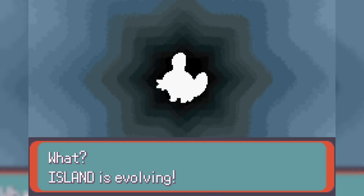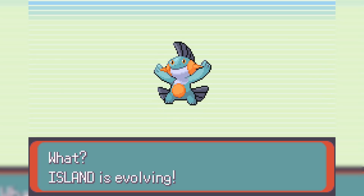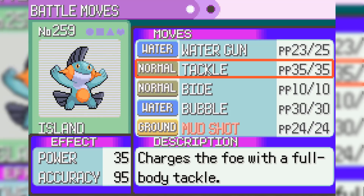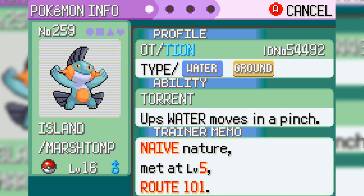In a few battles, Island isn't doing too well, so I grind Island all the way up to level 16 where it evolves into Marshtomp. Island also wants to learn Mud Shot, which is an extremely good move, so we replace Tackle. I have a feeling Island will do a lot better now. We are now four times weak to Grass though, and the movesets in this game are absolutely ridiculous, so we have to be careful.